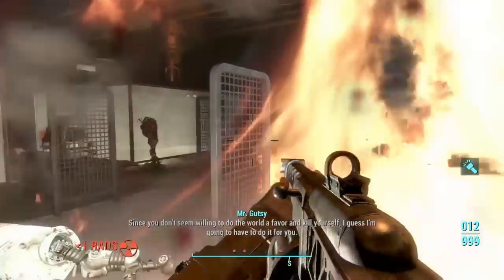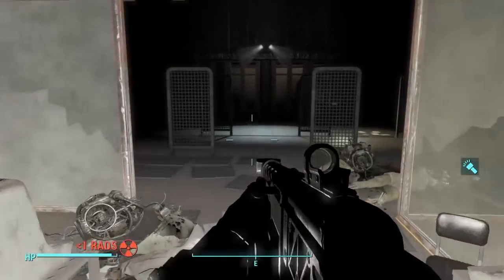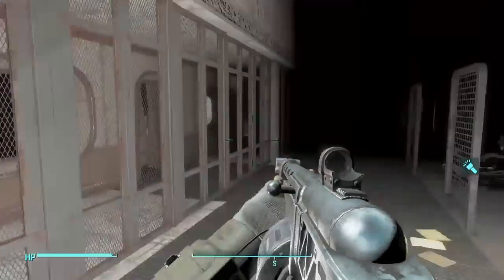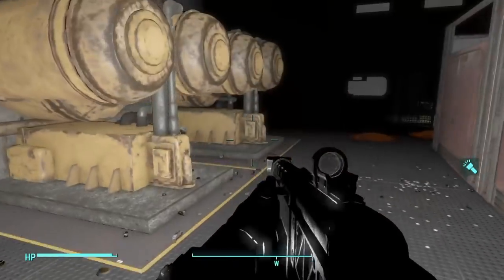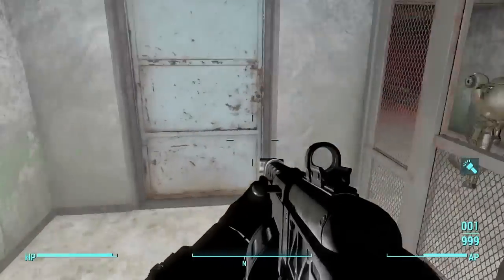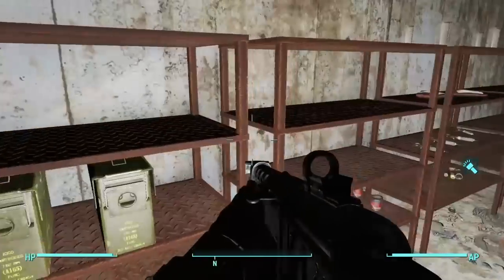I'm gonna get blown up. Well, if you download this mod, I would definitely recommend coming prepared with a lot of ammo, stimpaks, rataway, everything. That was very interesting. I don't know if that's all. I'm gonna look around. We got a security gate over here. So I unlocked the door with the exit key.